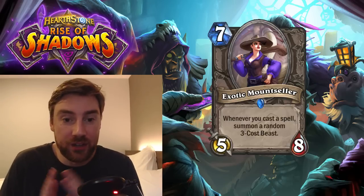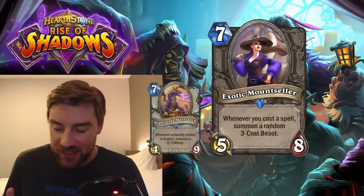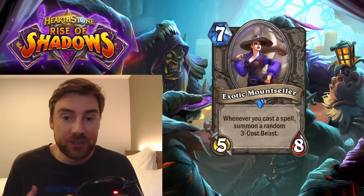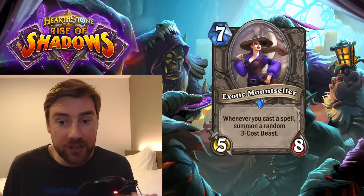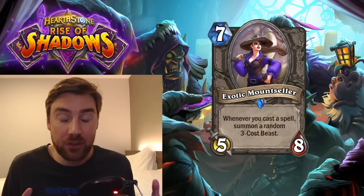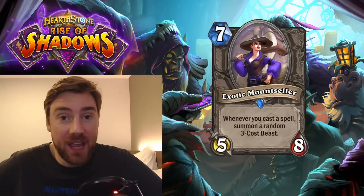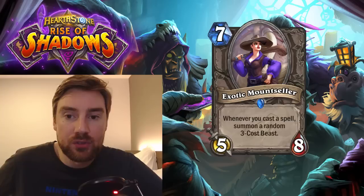Priest had the dragon that summoned a 3-3 minion every time you healed a minion. Well, this is better because healing is less impactful than casting a spell. It's very difficult to repeatedly play healing in the same turn, whereas with spells — especially in the small spell Mage — you could quite easily play this and summon 3 beasts along with it on 10 mana. The downside is you're only summoning 3-cost minions, so it's not going to be hugely impactful unless you can buff them with Bloodlust or in a Token Druid deck. If you played this with buff mechanics like Power of the Wild, it just gives you another minion that will be buffed. So this is a good neutral minion — I think it will want to see some play.